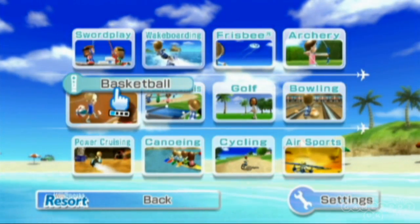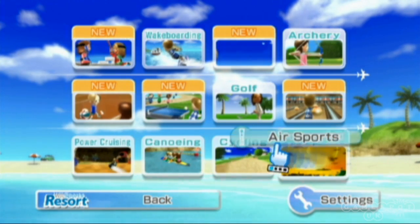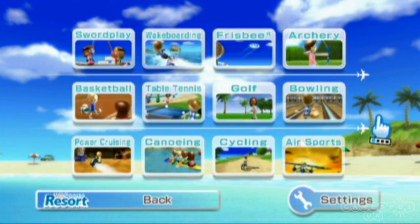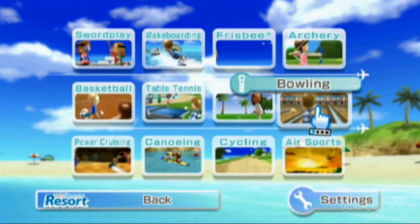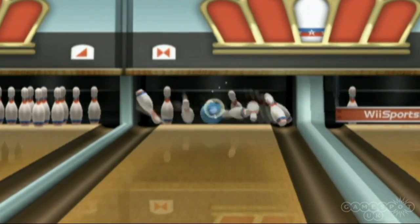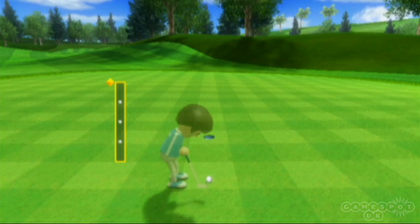Wii Sports Resort has a lot more games in it than the original Wii Sports, with 12 activities over the four in the original. True, some of these are simply revisions of the previous games. Both bowling and golf make a return, but they're also hugely improved by the Wii Motion Plus technology. You can now really feel the accuracy when you put spin on a bowling ball, while the increased precision makes golf even more realistic than before.